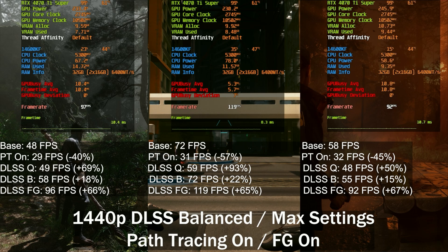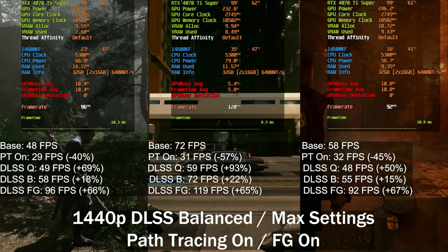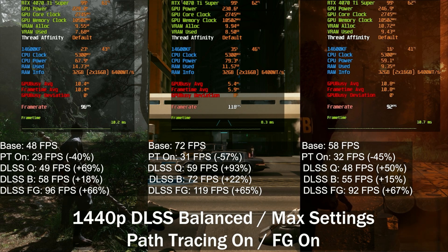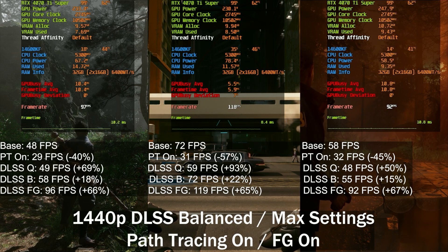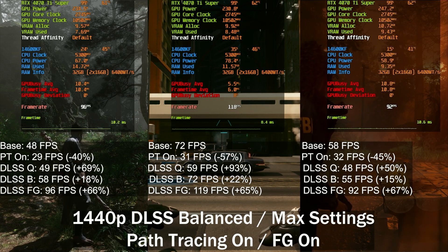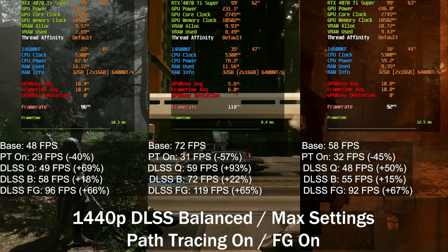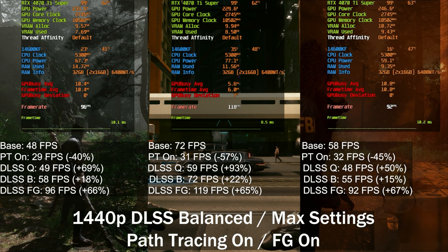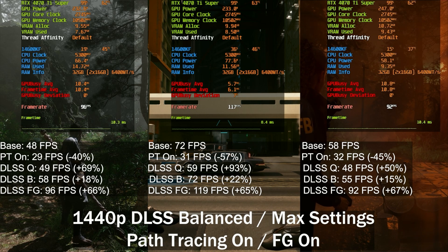That answers the question. Cyberpunk 2077 is the heaviest when it comes to path tracing, but in the end you actually get the highest frame rate when you enable DLSS and frame generation. I just wanted to see which one was the heaviest — probably a pointless video, but I thought it was interesting to know. If you did too, hit that like button, hit that subscribe button, and as always, we hope to see you in the next one.